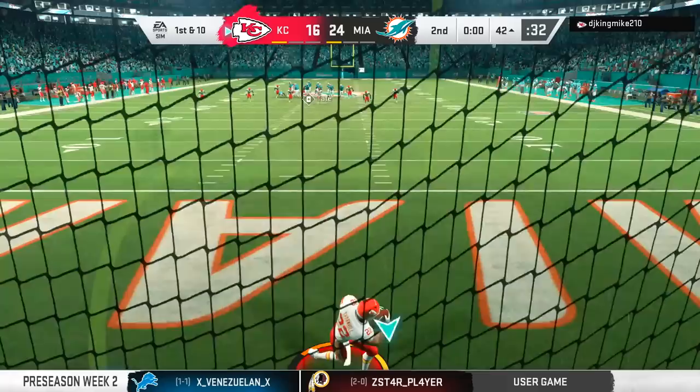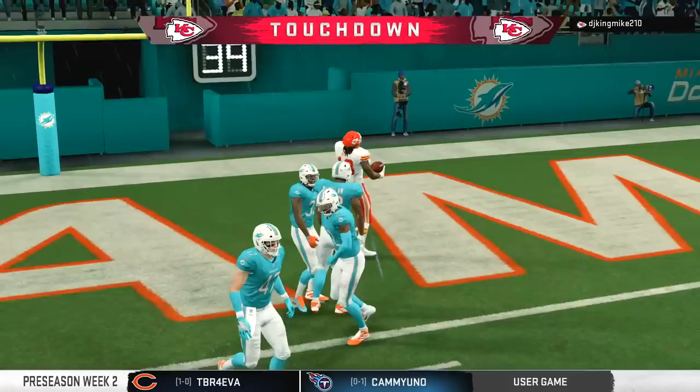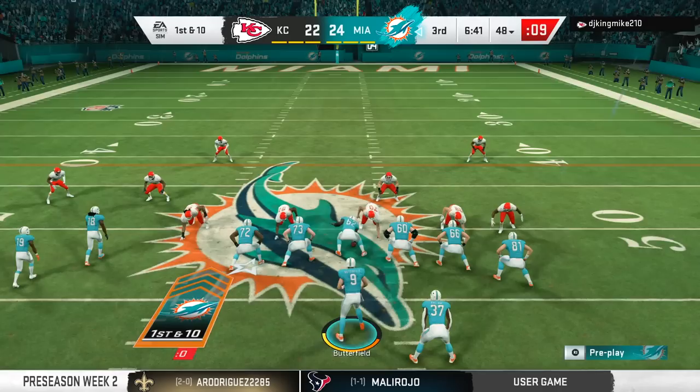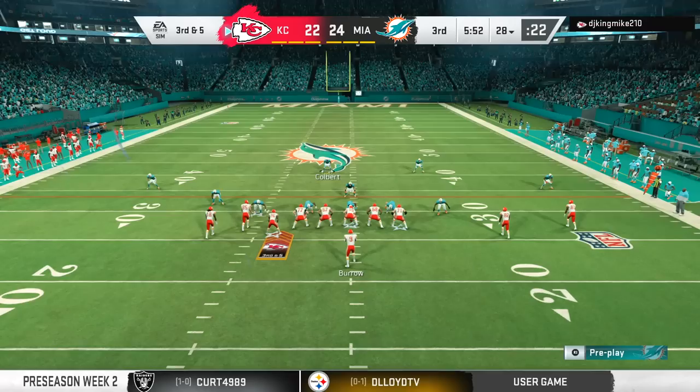We're going to try a 59-yard field goal against the wind in the rain — not a great mix, but it's preseason, perfect time to try something out. And we blow a coverage — nothing new, we did that in the Super Bowl too. That's something we've got to continue to work on. Some people in the comment section of the Super Bowl video are calling this the 'last dance' season. I guess this is our quote-unquote last dance, and we'll try to hit like an MJ game six game-winner in the Super Bowl.